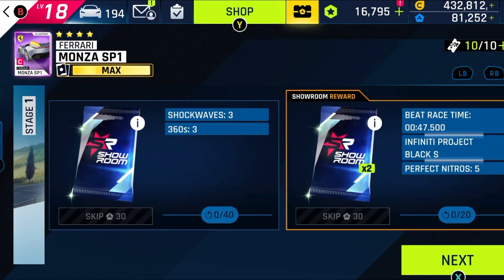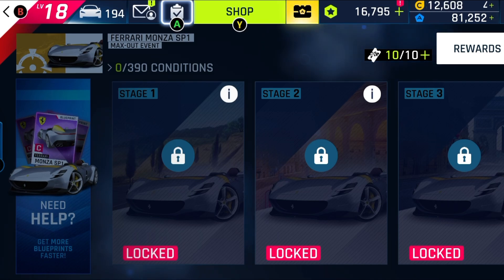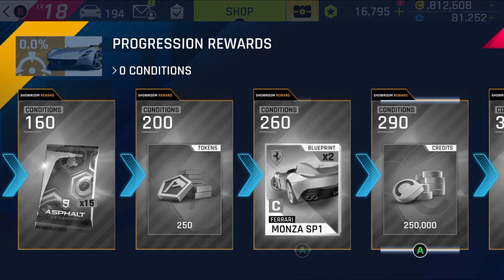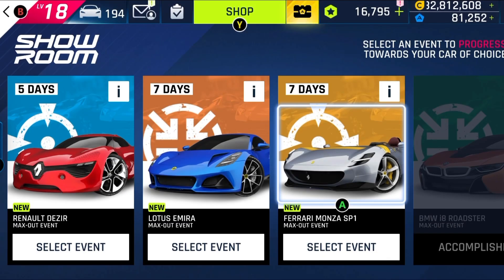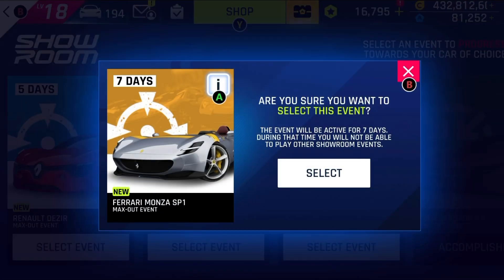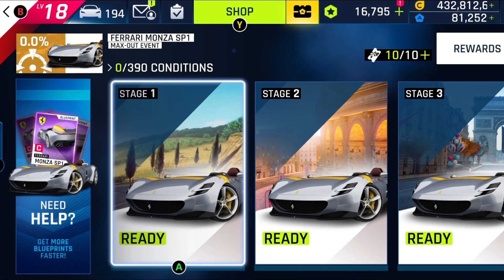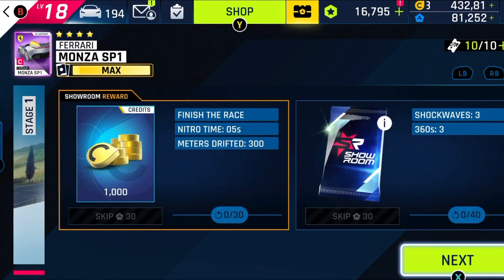Something you may have noticed is that there are two kinds of Volkswagen W12 showroom events. This is because it's a key car — you will need to focus first on unlocking the car, and then, only then, focus on the showroom event specifically designed to max out the Volkswagen W12. Otherwise, you may end up in a similar situation as with the Sian showroom event, stuck on an event where without the required car you have nothing to do.